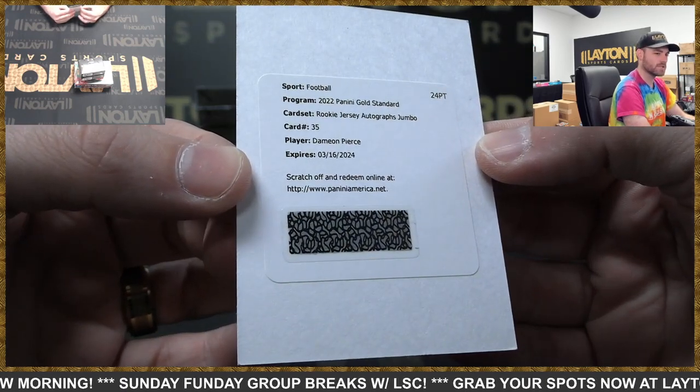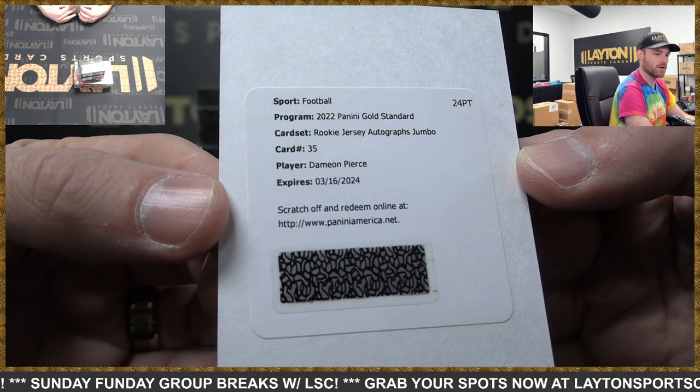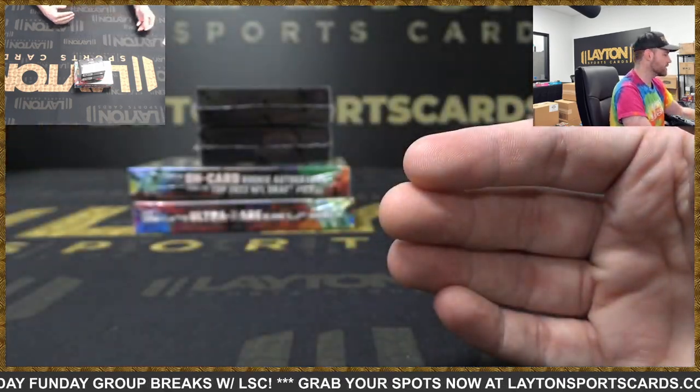We've got a Texans rookie jumbo jersey auto redemption — Damian Pierce. Nice card for Houston. Damian Pierce — let's do Black and then Origins.